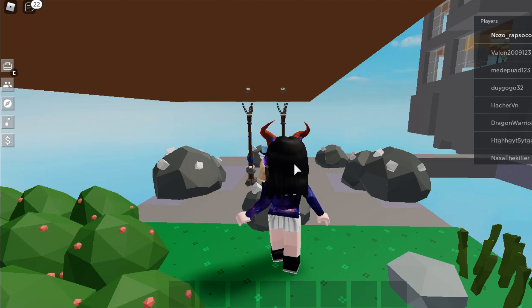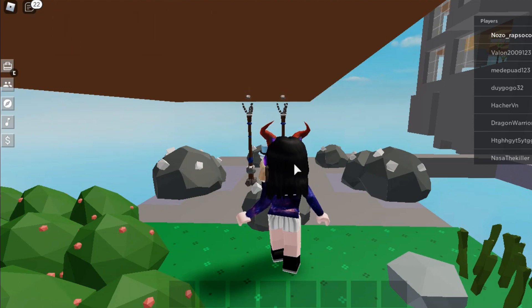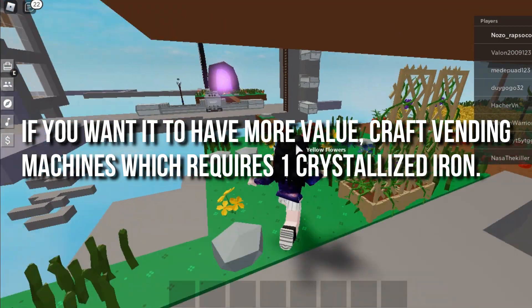With this method you can earn up to 20 crystallized irons after 8 hours. You only need to sell them. Crystallized irons have a price from 50,000 to 80,000 coins, making them very valuable, especially for beginners.